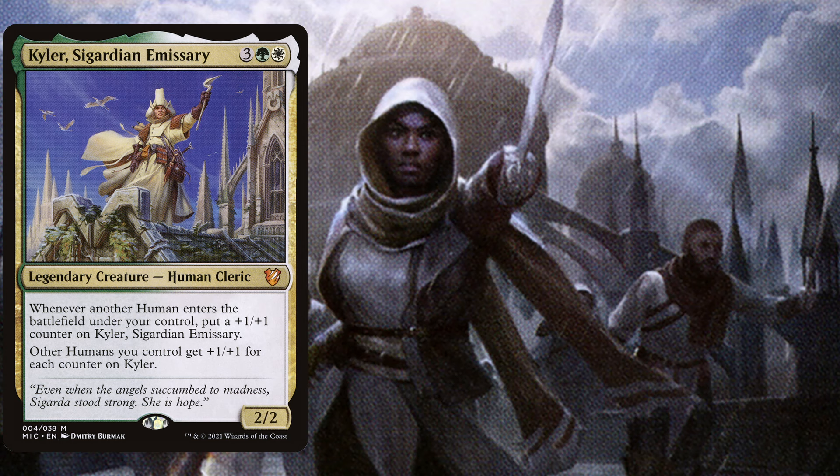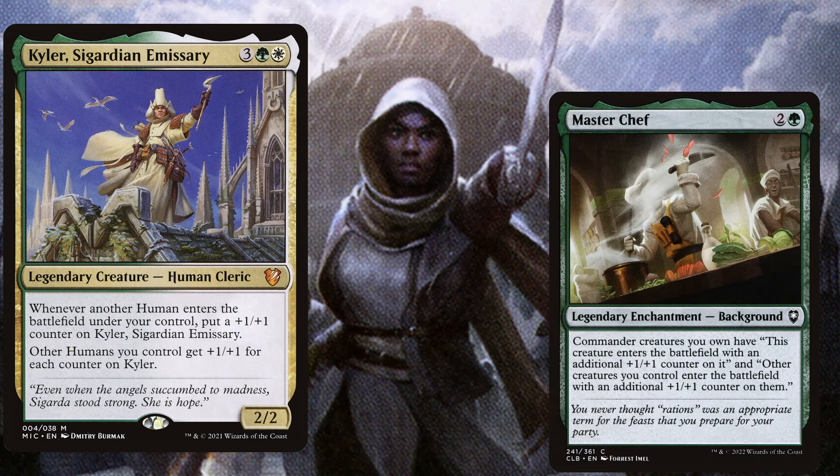While we are ramping towards our 5 mana, we want to bring out additional anthem effects for Kyla so that he immediately gets a few +1/+1 counters. Which is why we play Master Chef, a 3 mana legendary enchantment background — commander creatures you own have: this creature enters the battlefield with an additional +1/+1 counter on it, and other creatures you control enter the battlefield with an additional +1/+1 counter on them. This enchantment alone will already do a bunch of work in this deck to bring Kyla out of normal shock range and also immediately give him an anthem effect.